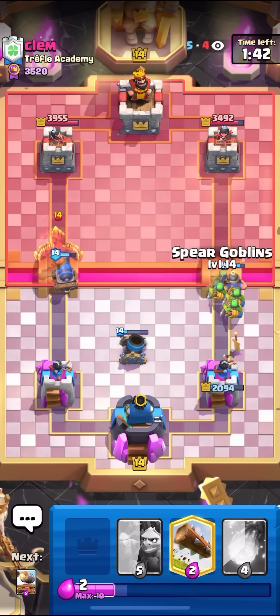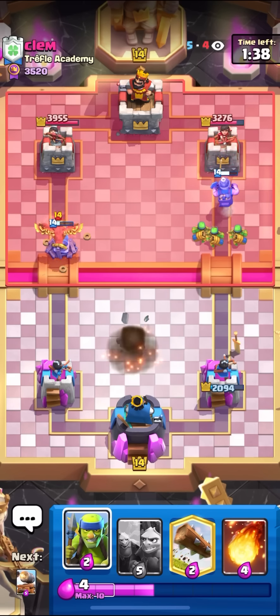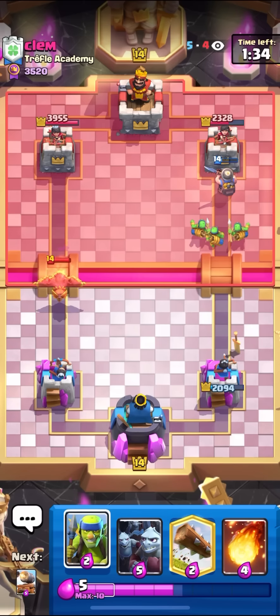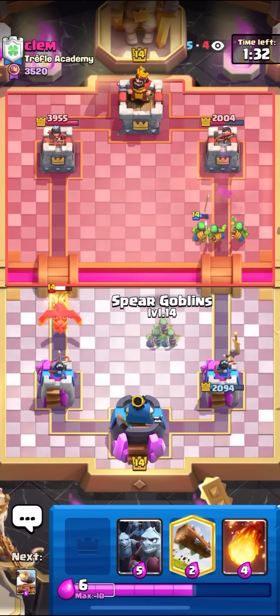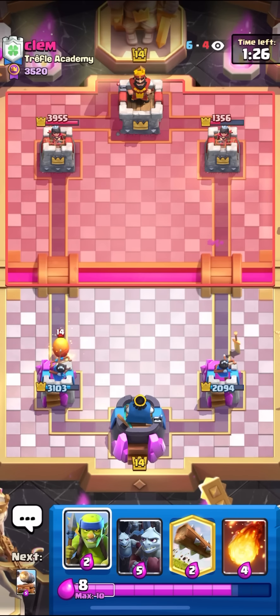This is actually kind of okay, because he has to waste all of his Elixir on the left side to kill the Cannon Cart. And now he has nothing for the right side. He's really low on Elixir, and if he goes for the Arrows or the Tornado, he'll have nothing for the Minion Horde at the bridge — he'll literally have zero Elixir. I actually end up getting more damage than he did. How did that work out better for me? That's like a mystery.